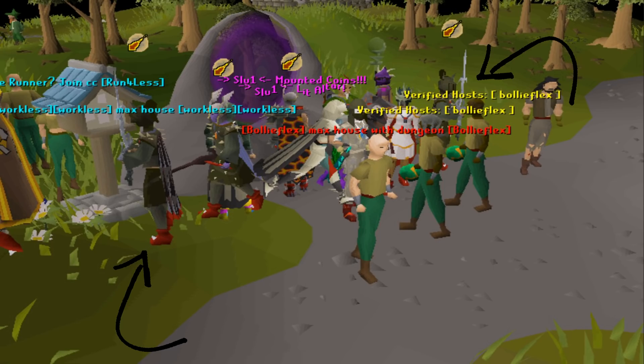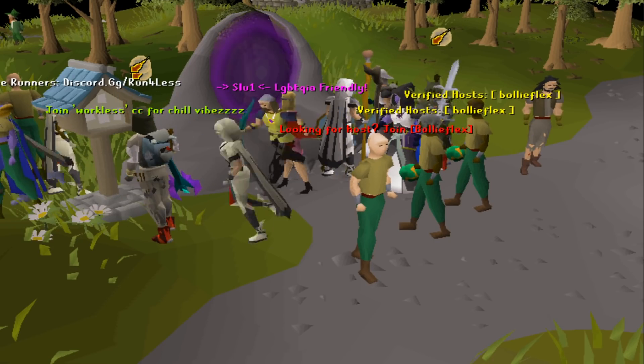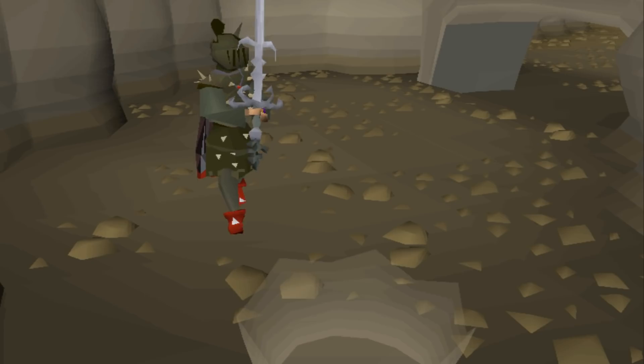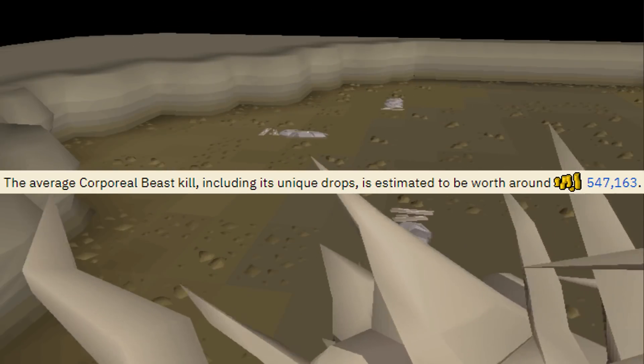I'm looking at these two accounts right here. They're both really high-level, but are wearing obby capes in the exact same gear. It's pretty easy to figure out what they're doing because after looking them up on the high scores, you can see what boss's kill count they both have. This is a high-level Corporal Beast bot farm. The Corporal Beast is end-game bossing content, and each kill count on average is over 500k GP.